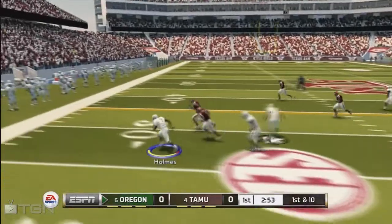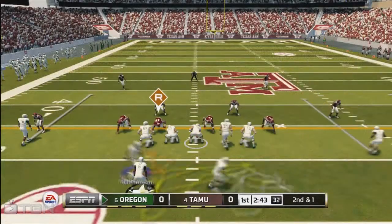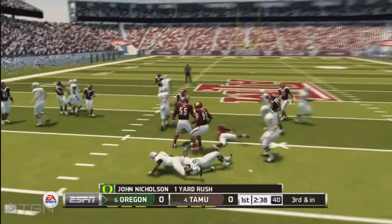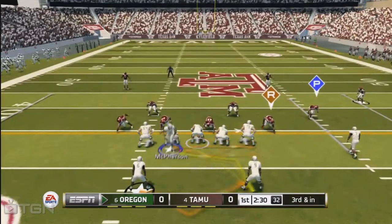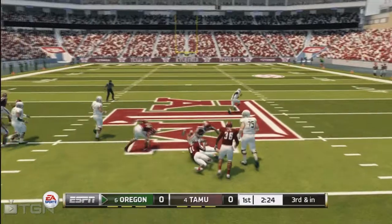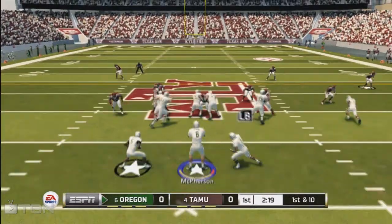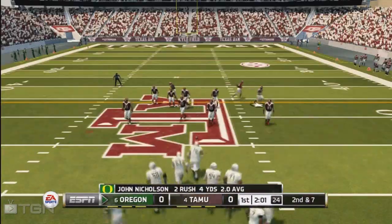I'm going to show you guys how to set up this play — I could basically run this all day. Can't wait to use it in an actual game online to see how it works. What you've got to do for this play: as you can see, the defensive end has an 'R' on it, and the safety or the back has a 'P' on it. You want to read the defensive end — if the defensive end bites in, you can run it with the quarterback.